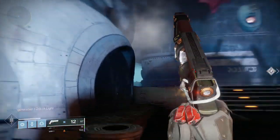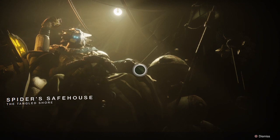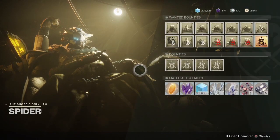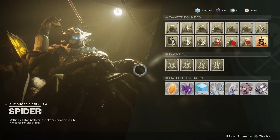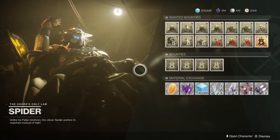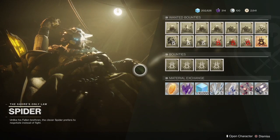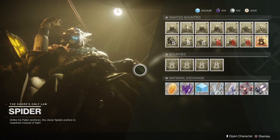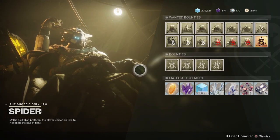Following that quest step — the Rude Awakening — Spider's associates have found several talkative Fallen willing to sell information for safety. Travel to the lost sector Trapper's Cave in the Fourhorn Gulch, which is kind of like the only lost sector in Fourhorn Gulch. It's pretty simple. Once you do that you're going to get another quest step.